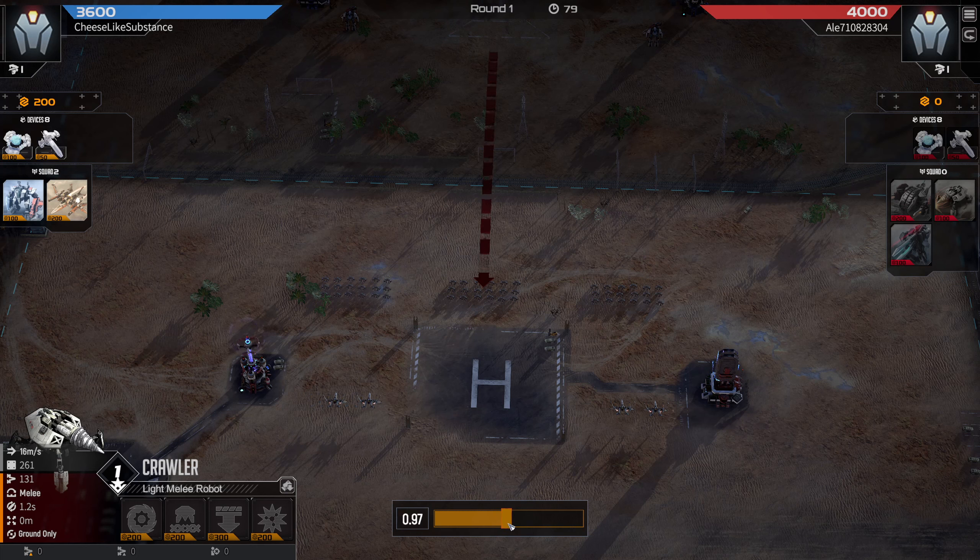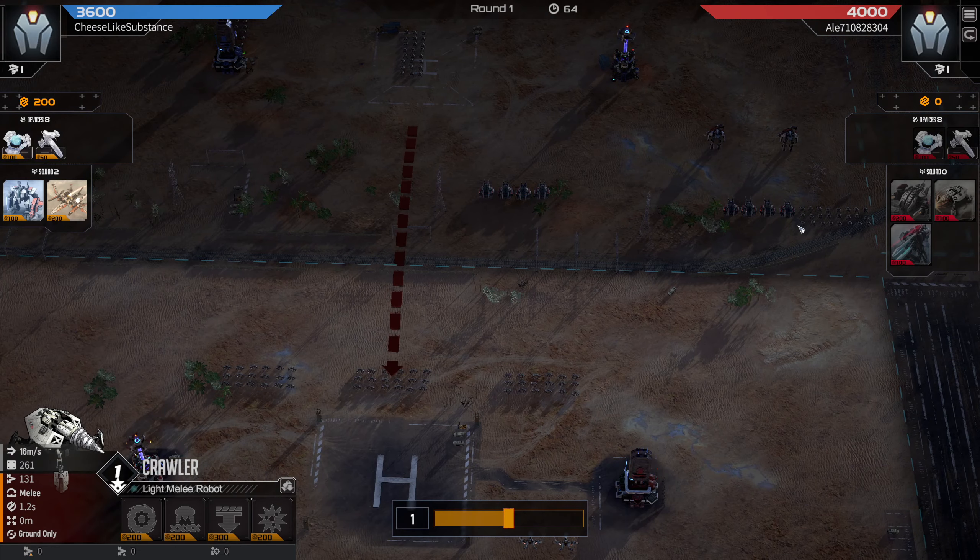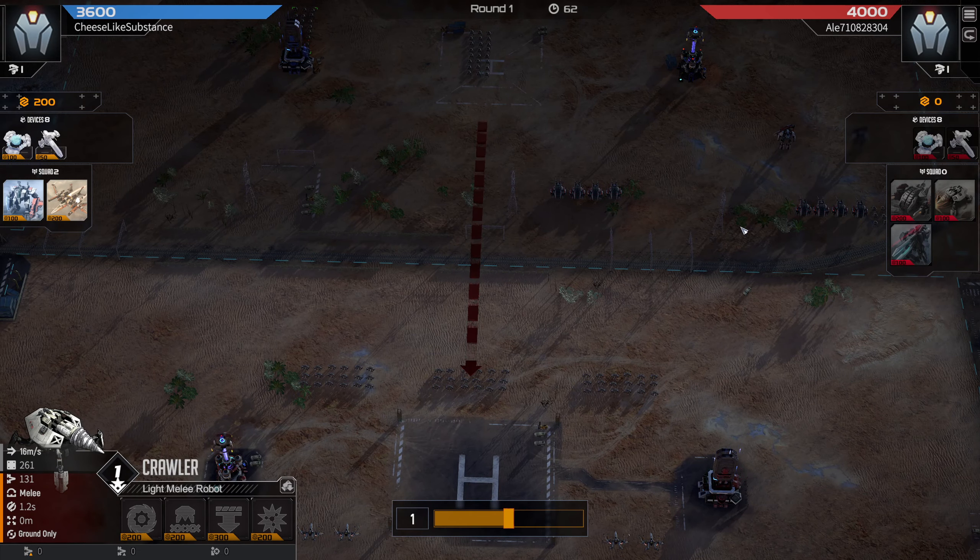What I want to mix in here is maybe some Marksmen to clear through the Steel Balls, or some Arc Lights to clear through the Crawlers. I choose Arc Lights in this case. But my opponent has done something very cool — they've gone for an extreme overload on one flank because they have such a disadvantaged unit comp.